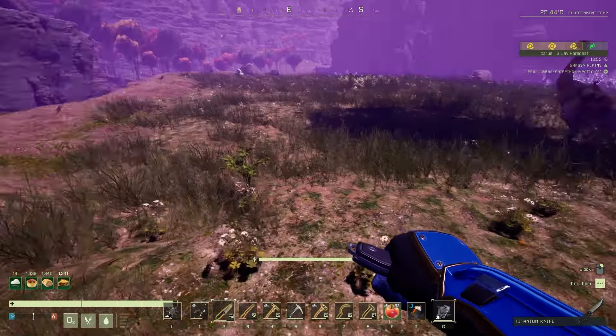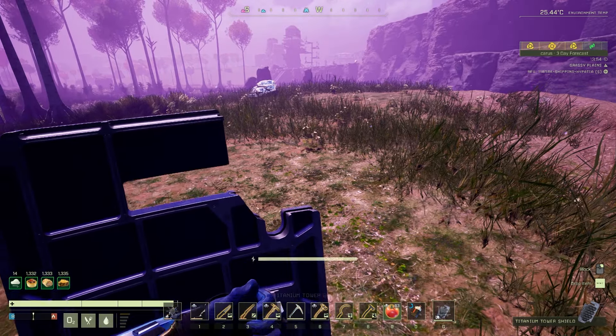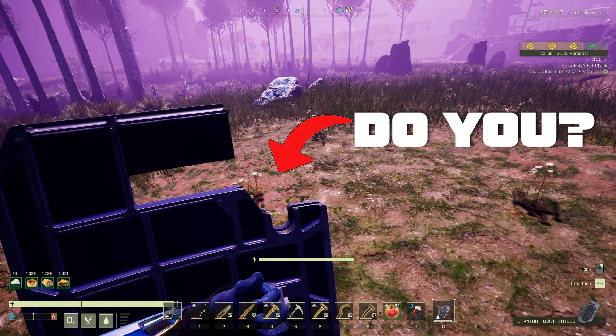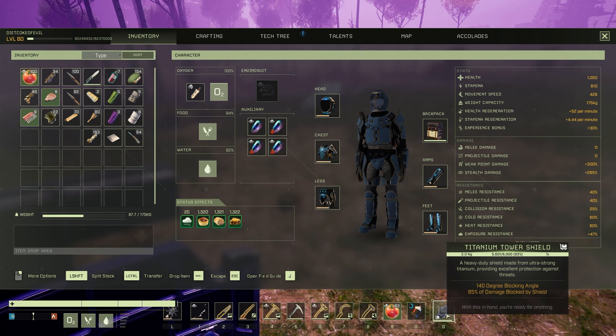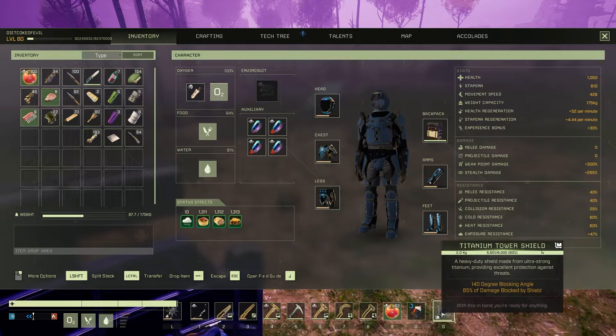If you take a ton of damage, this will reduce it by 85% — so 85% block. Let me know in the comments down below: do you use shields? I'd love to know who actually uses these. I don't personally use them a lot, but maybe later in the game, when they add more animals or more creatures, they might be more important.